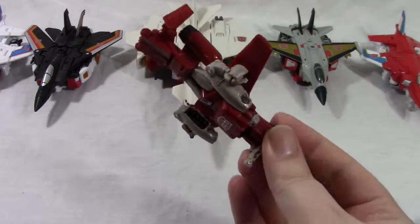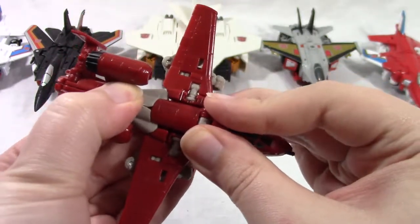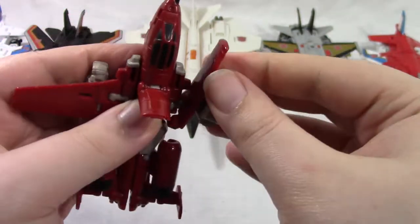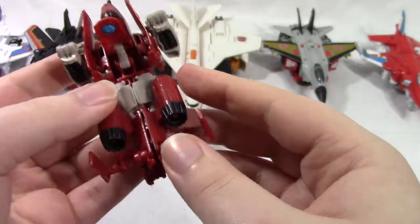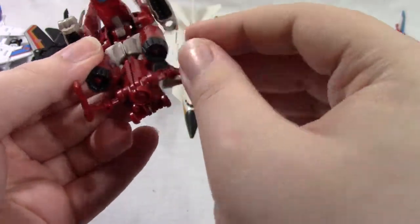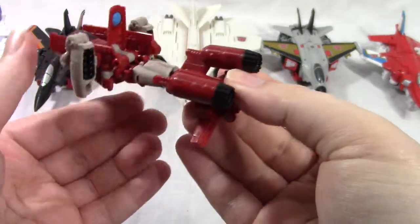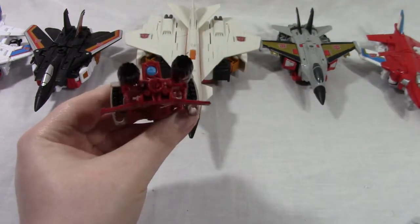I'll start with Powerglide, since he's the easiest. Just take him from Jet Mode, angle his legs down a little bit so you can fold out this scope, bring up the wings, and these tabs will go into those same slots as for Robot Mode. They just stay like that. Bring down the tail wings, extend the thrusters back, and there you have Powerglide in his gun mode, if I can keep his legs straight.